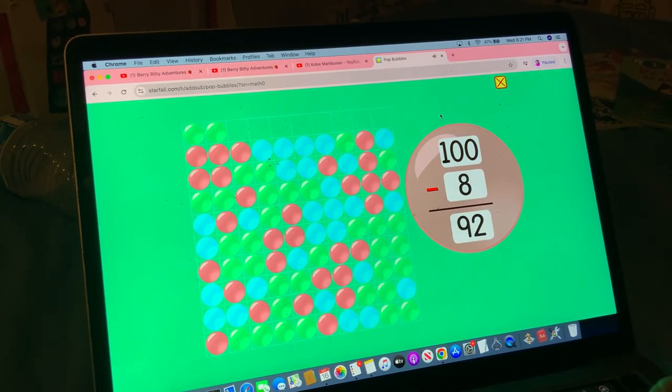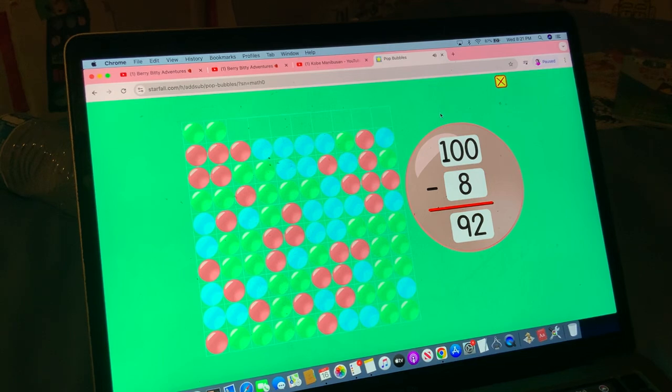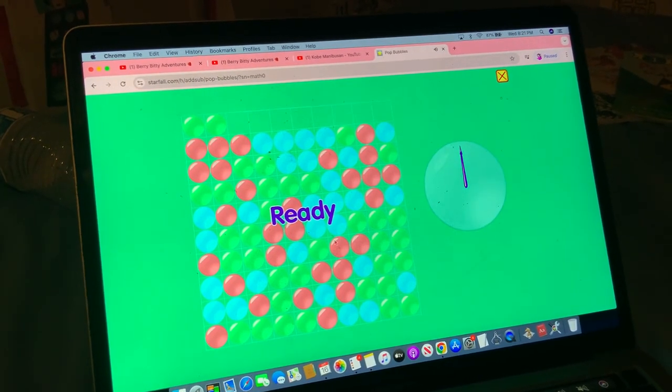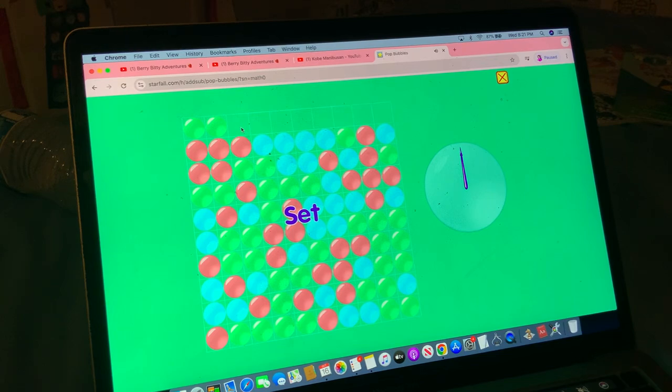100 minus 8 equals 92. Round two. Ready, set, go.